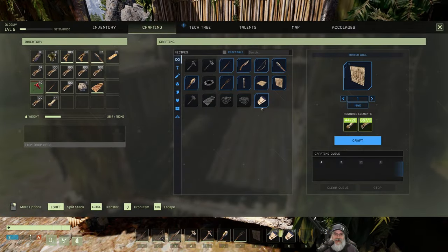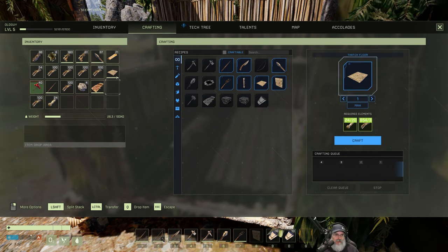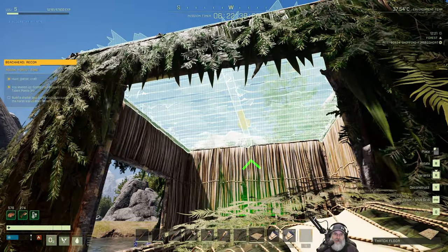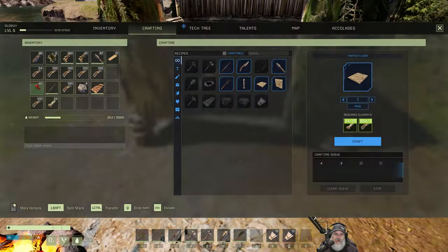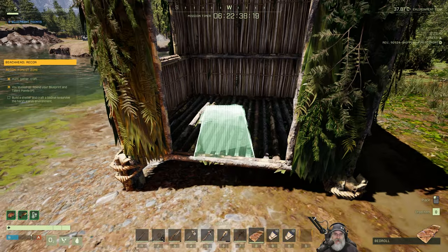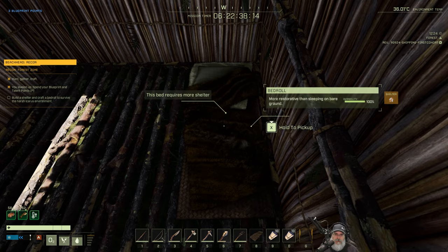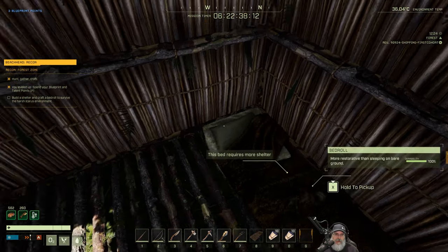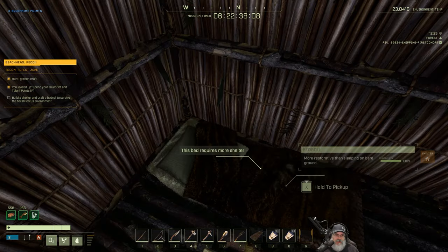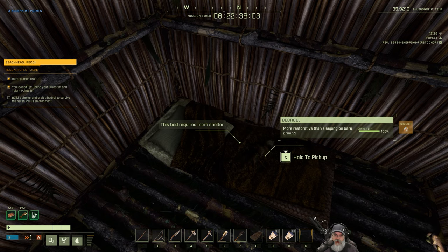I think we could probably just make another floor and put that on top as our ceiling — that should hopefully meet the requirement for shelter. Let's grab our bedroll and stick it down here in the corner. There we go. So we've built a shelter and crafted a bedroll to survive in the harsh Icarus environment. But we're not getting credit for it — what the hell, man?